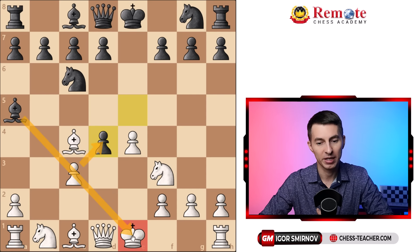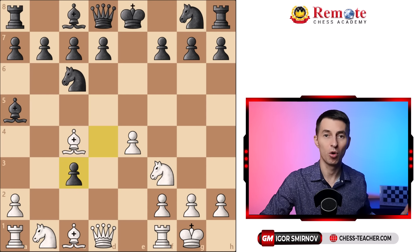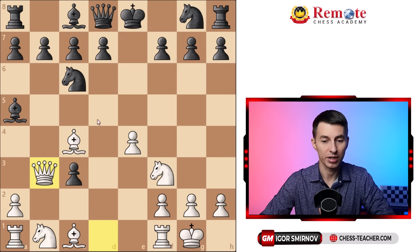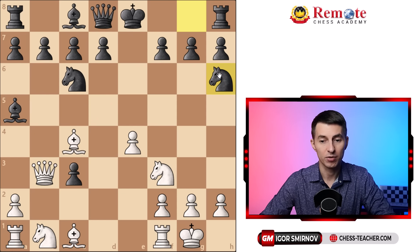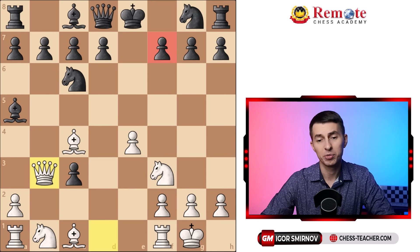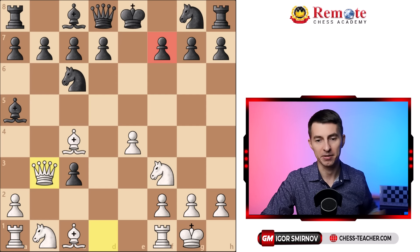After pawn takes on d4, you cannot recapture immediately because the pawn is pinned to the king. Therefore you castle first, ready to get your pawn back and build up the beautiful pawn chain threatening pawn d5. In most cases they will take on c3. As they keep wasting time picking up pawns, you gain a greater and greater lead in development, and you're ready to start crushing them right away. So you play queen b3, taking aim at the weak pawn on f7 and stacking your battery along the diagonal. Bishop takes f7 is a real threat attacking the king. They cannot defend with knight h6, because you just exchange with your dark-squared bishop and still grab f7. Therefore to defend they have to bring their queen out — something they would not wish to do in an opening, as it gives your opponent extra tempos while attacking that queen.